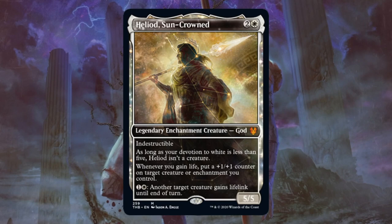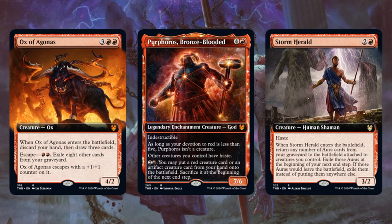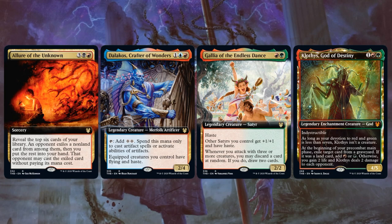In white, here's Heliod Sun-Crowned. Black: Ephemia the Cacophony and Woe Strider. Red: Ox of Agonis, Purphoros Bronze-Blooded, and Storm-Herald. Green is Nylea Keen-Eyed. For multicolor, we have Lore of the Unknown, Dalakos Crafter of Wonders, Galea of the Endless Dance, and Clothis God of Destiny. And one artifact: Nyx Lotus. That covers variation reveals on cards we've already seen. On to the new cards.